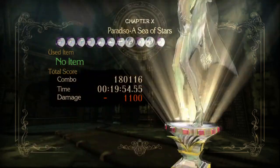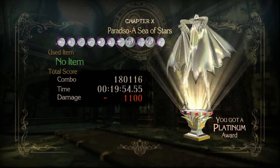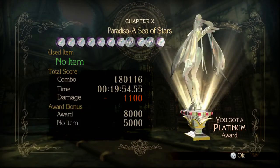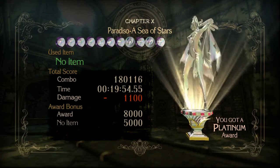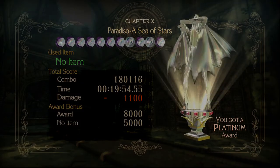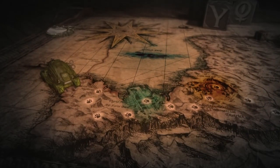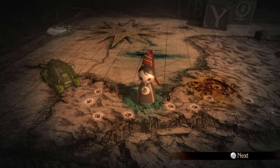I almost pure Platinumed this chapter — if I had done a bit better against the two Gracious and Glorious fights, I would've gotten a pure Platinum, so that's pretty surprising. There are a couple of different strategies against Gracious and Glorious, and later in the LP — maybe after the main story's done — I'll talk about different strategies for the harder difficulties. But until then, thanks for watching, and I'll see you in the next episode of Let's Play Bayonetta.